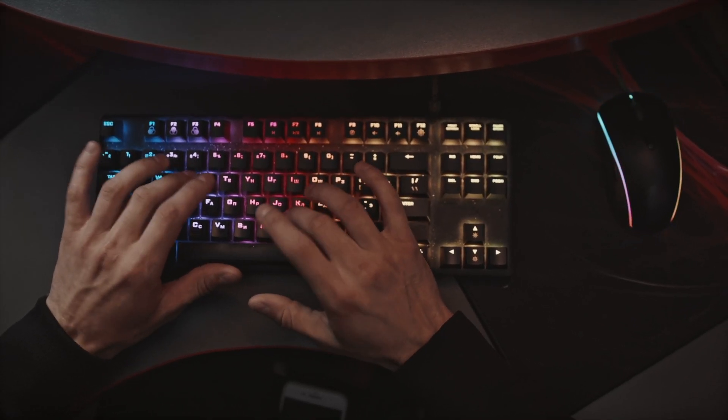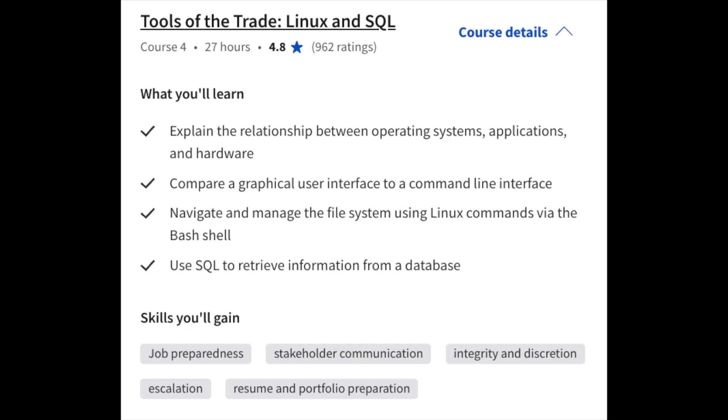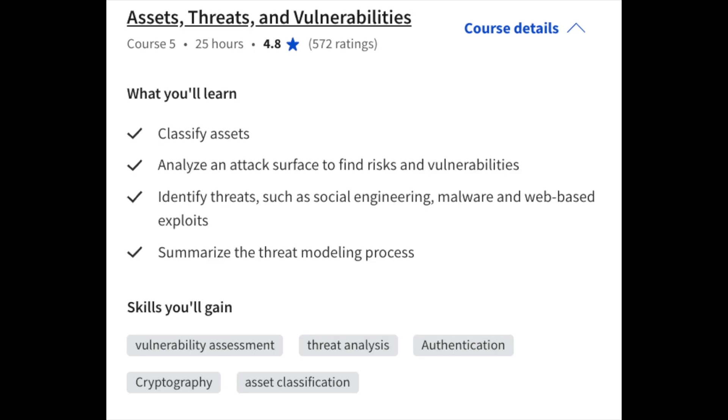Next up, a junior pen tester specializes in assessing the security of computer systems, networks, applications, and other digital assets. The main goal is to find and remediate known or exploitable vulnerabilities before any malicious actors do. Your systems and applications are only as strong as your weakest link, so you want to ensure that proper pen tests are conducted on a regular basis to better protect against security vulnerabilities and risks. The Google courses on Coursera I recommend for anyone interested in pen testing are Tools of the Trade: Linux and SQL, and Assets, Threats, and Vulnerabilities. These two courses cover fundamental skills for ethical hackers and pen testers, including Linux, bash scripting, the relationship between operating systems, applications, and hardware, plus analyzing an attack surface to find risks and vulnerabilities.